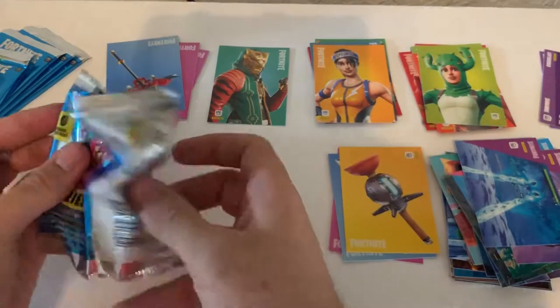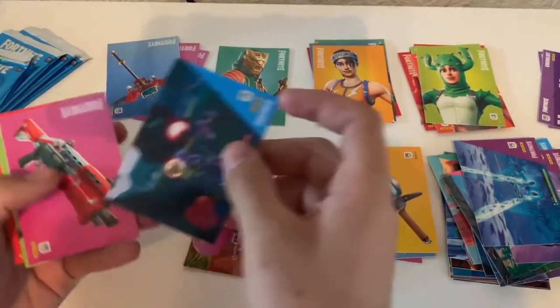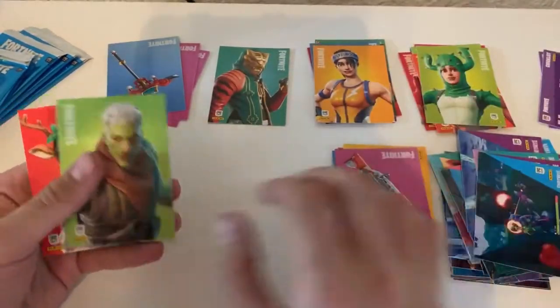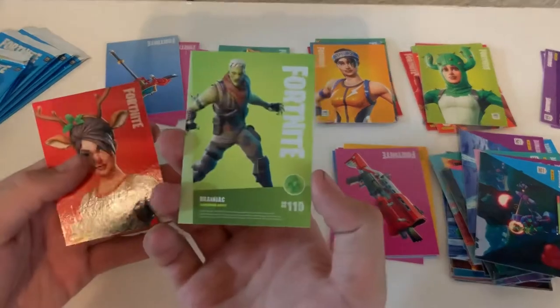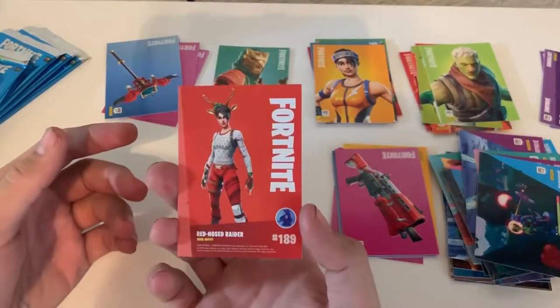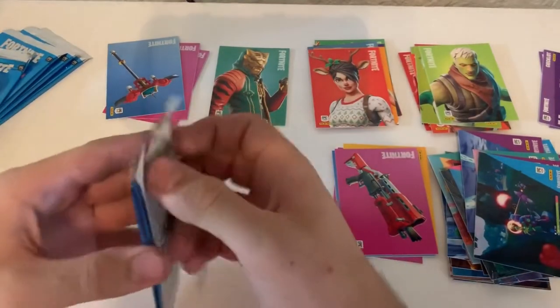Alright. Screenshot, screenshot, screenshot. We got a Tactical Shotgun — uncommon. We got Brainiac — uncommon skin. And we got Rudolph — Red-Nosed Raider — rare skin.